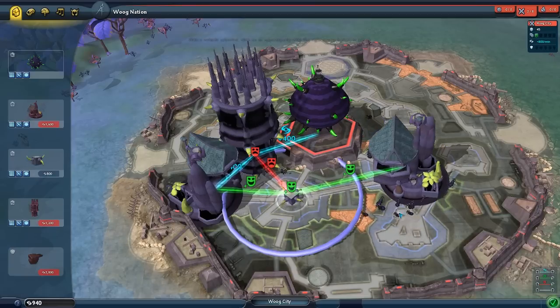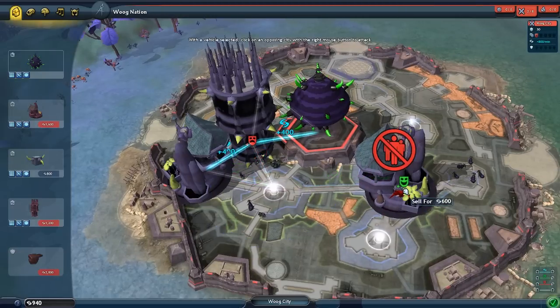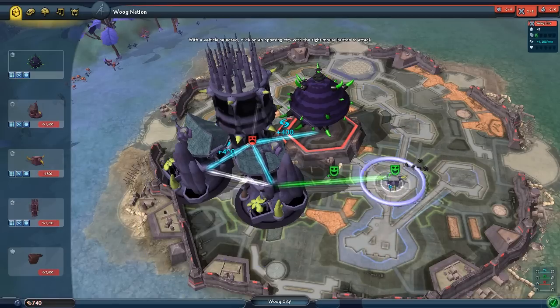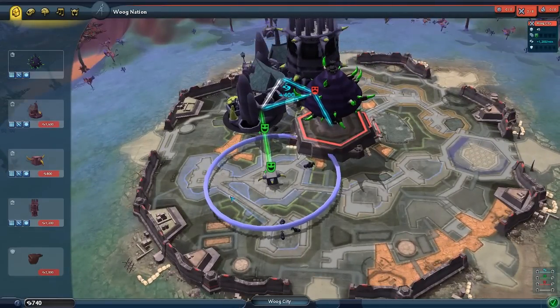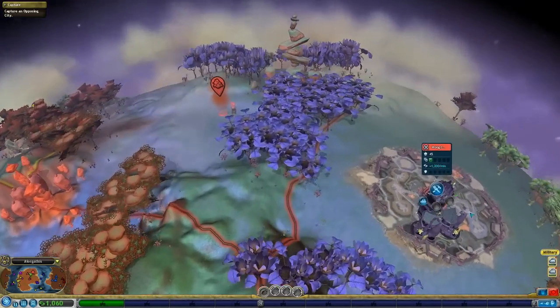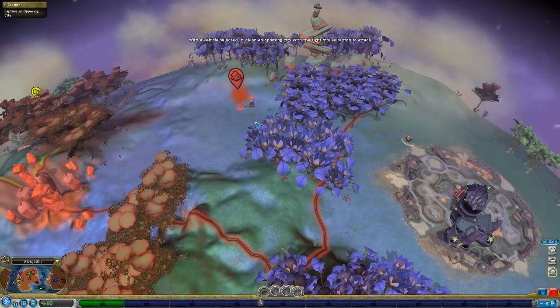If I put that there and that there, that gives us a little bit more happiness - no it doesn't. I just sold it for stupid reasons. Apparently if you put a factory next to entertainment it goes bad. Good to know.